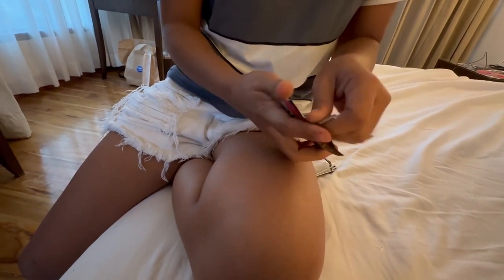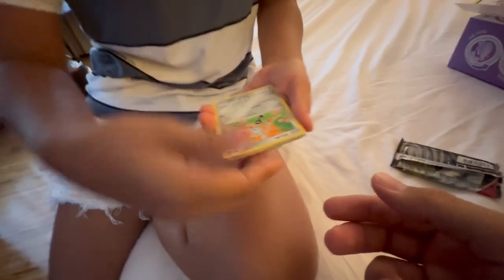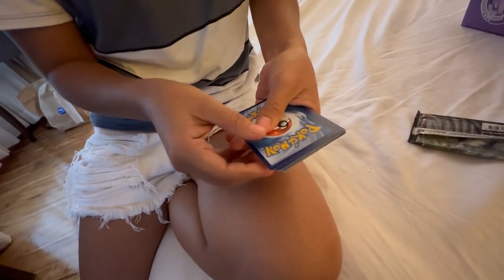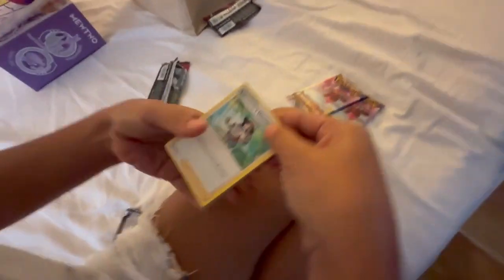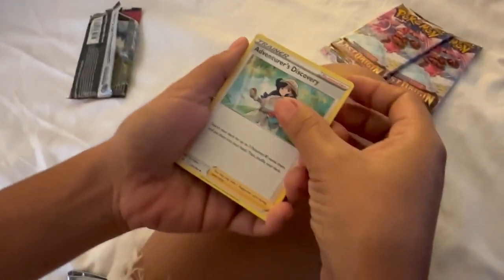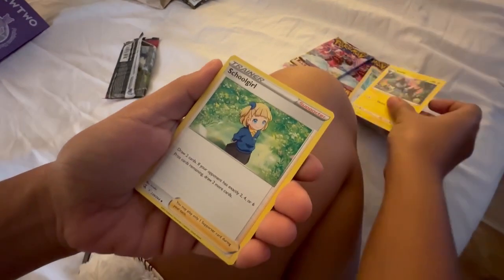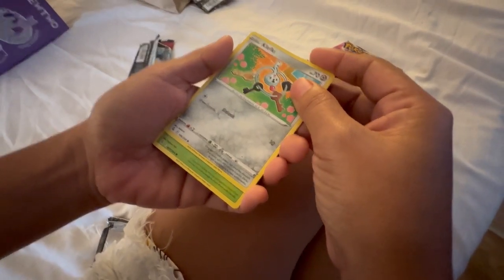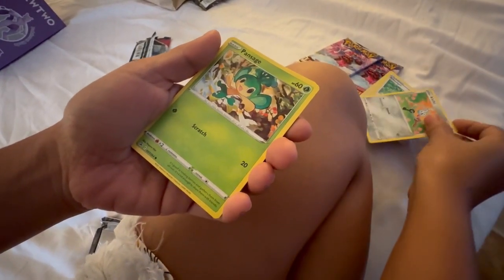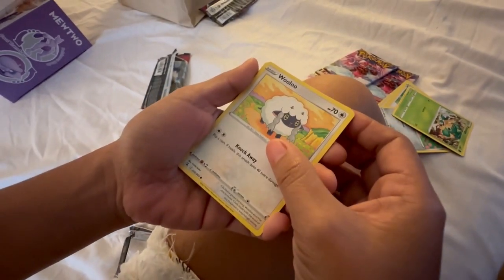Oh my god, it's so hard! The bottom card — just slide it out face down, now turn it around, count one, two, three, now put those in the front. This is Adventurer's Discovery, Luxio, Schoolgirl, this is Klefki because it's a key, that's Panda Sage.